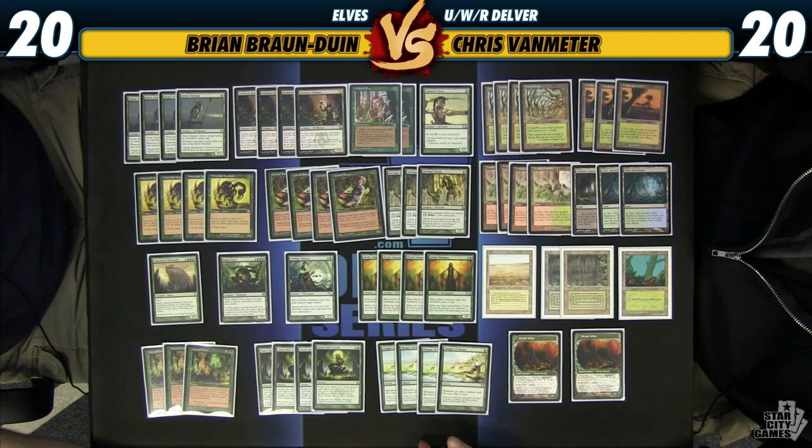Dryad Arbor really does so much for the deck. First of all, you can fetch it with any of your fetch lands. Secondly, it's a creature and a land, so it produces mana by virtue of being a land, and also adds to the creature count for Gaia's Cradle. Lastly, you can use it with Quirion Ranger a lot of times to bounce it back to your hand if you need to use Quirion Ranger's ability — which is good if your opponent has an Umezawa's Jitte. You can block with a Dryad Arbor, bounce it back with a Quirion Ranger, prevent that creature from dealing damage and getting counters on the Jitte. And you can also use Wirewood Symbiote for the same role: block with a creature, bounce it back, and then untap another creature.